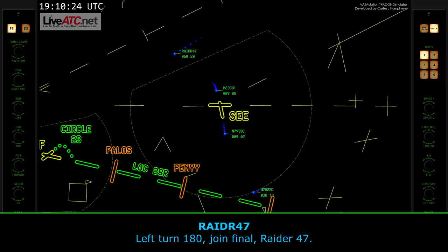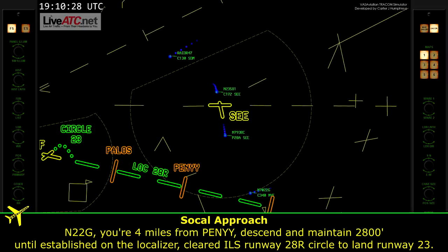1-8-0, join funnel. 2-2-Golf, perform off from any. Descend and maintain 2,800 until established on the localizer. Clear to ILS runway 2-8-right, circle to land runway 2-3.